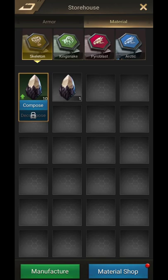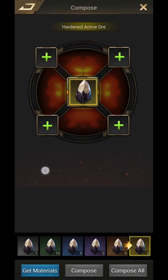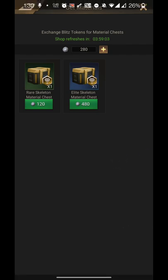Some combining functions are locked because you need to research certain technologies to unlock them. By combining materials you get higher quality, and eventually you reach legendary quality. For the full buffs shown in the armor list, you need legendary materials to craft legendary parts.